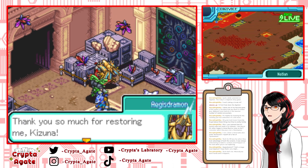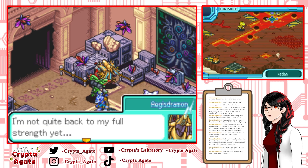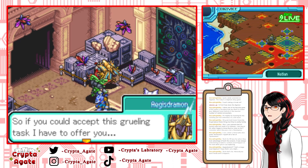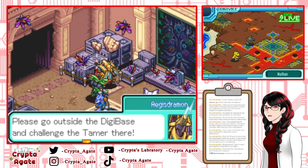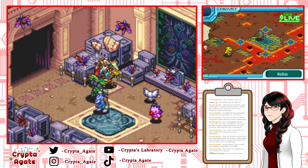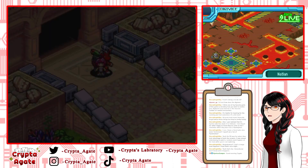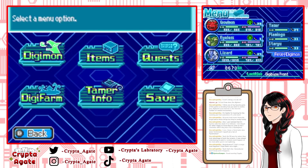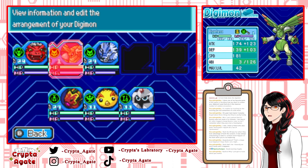The NPC says 'Thank you so much for restoring me, Kizuna. But there is one issue — I'm not quite back to my full strength yet. If you could accept this grueling task I have to offer you, please go outside the Digibase and challenge the tamer there.' Welcome, Eilis! How have you been? Look at you, Eilis — you're a Rapidmon now! You've digivolved — you're big and strong now.